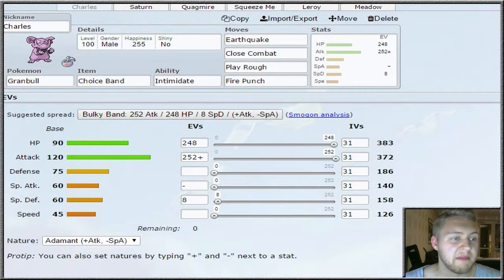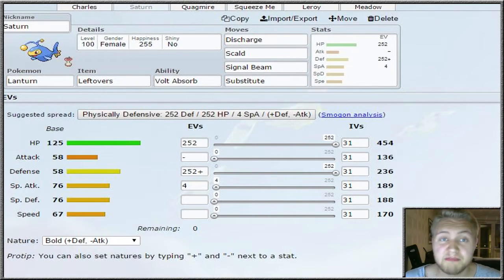Then we have Saturn back again with his Volt Absorb ability, because we have Quagsire as our Water type. Saturn is here with Leftovers, rocking out Discharge, Signal Beam, and Substitute - max HP and max Defense.